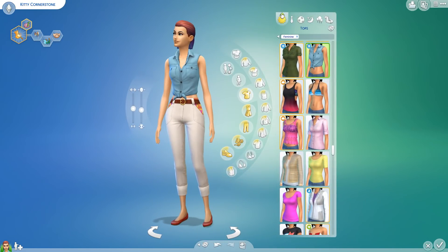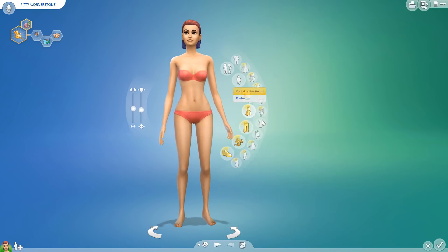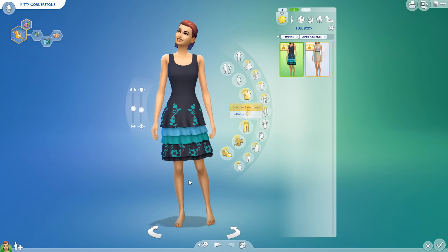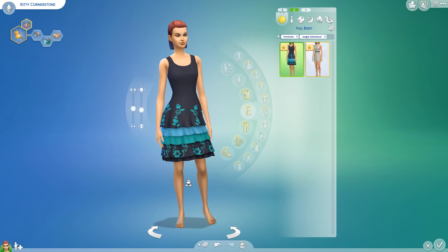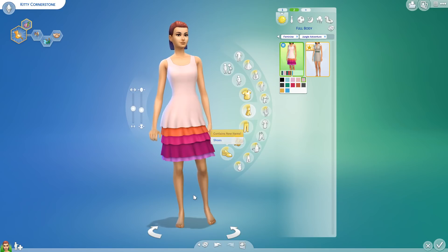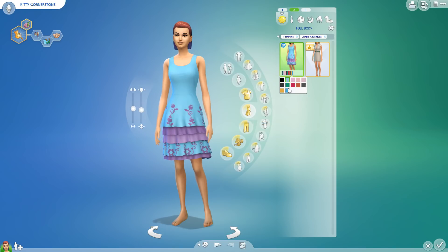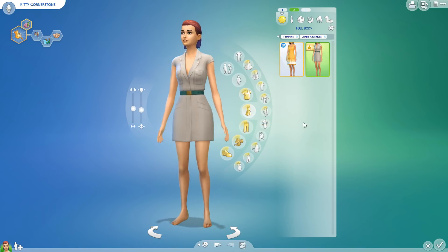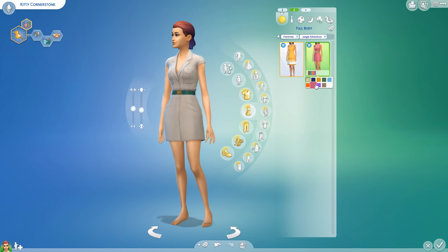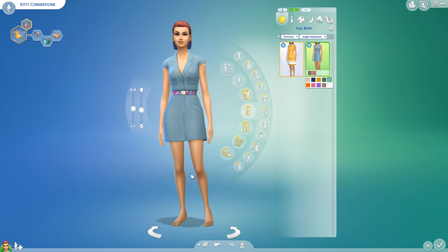Let's add a second outfit and go to the full body items. Scrolling down to Jungle Adventure, it looks like we got two new dresses. This one's adorable — very simple, very chic, you can have it in all ruffles, all colors. I like the ones that are gradients but also really like the ones with the patterns. And then we also have this other dress for Jungle Adventures. I don't know why you'd wear a dress to go jungle adventuring, but it's also very cute.